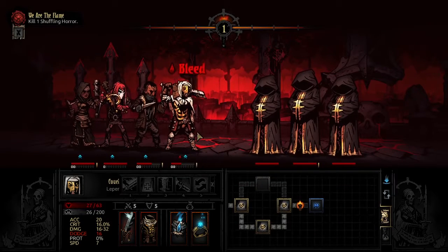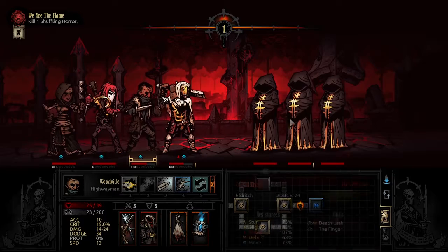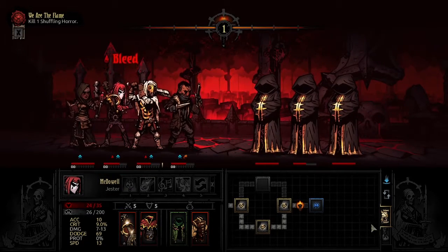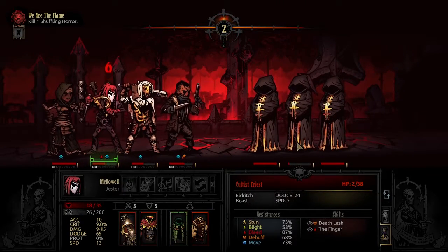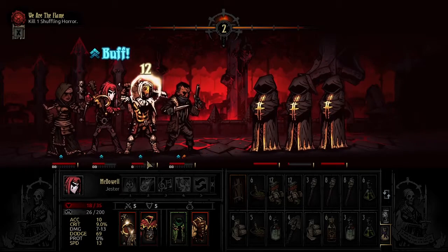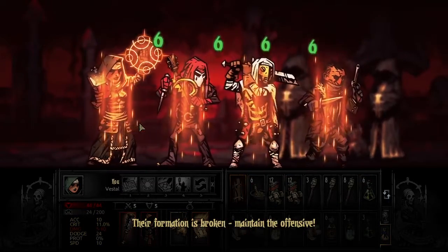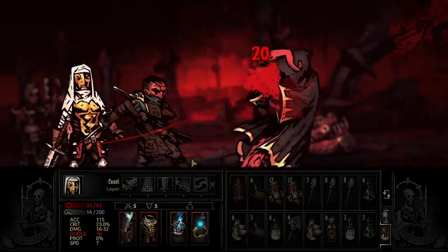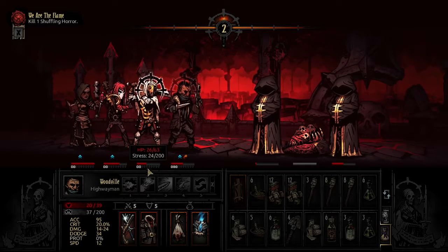Six bleeding damage — I think I need to heal this one. I wish I could have stunned but I can't. Let's just start killing them. The Jester should dodge — he didn't dodge, but that's fine. We should cure this bleeding — two HP, cure it. Start curing stress too: 26. Should kill the Death's Day enemy. Definitely needed two healing trinkets here. Not enough healing.